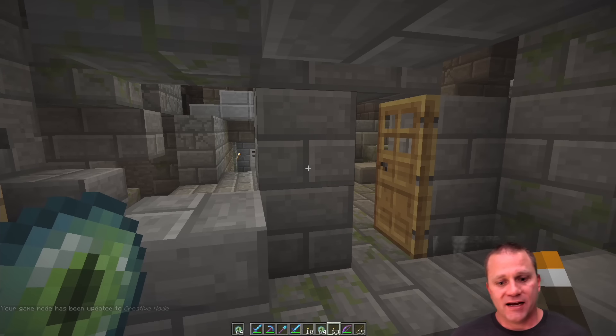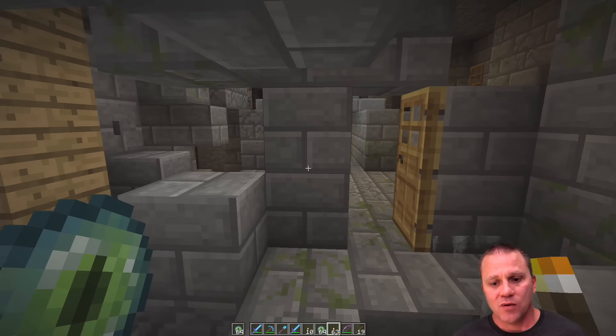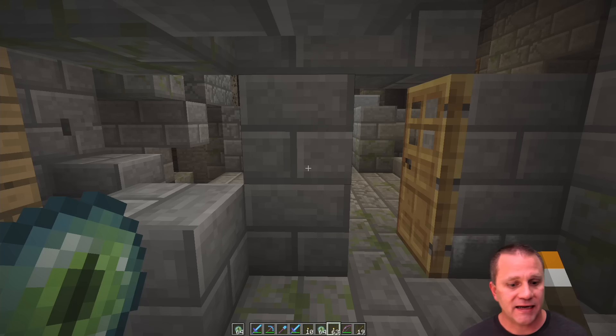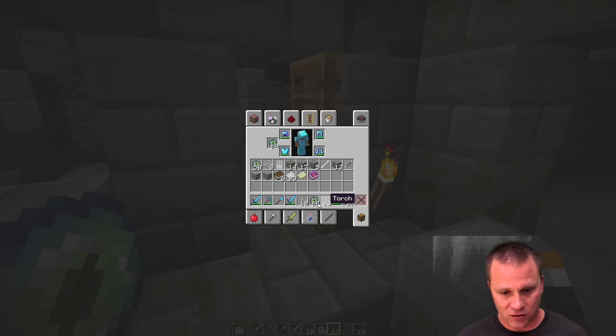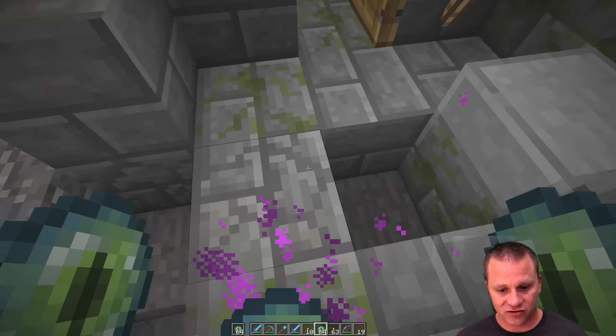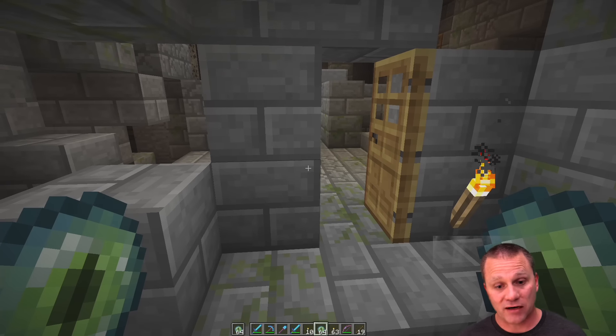Hello everybody, welcome back — it's another episode of How To Like a Noob. When we left off last time I was trying to find the Ender Dragon, and I think I figured out what I was supposed to do. I consulted with my resident Minecraft experts Tyler and Kayla, and apparently these Eyes of Ender only go so far and then you've got to venture around a little bit.